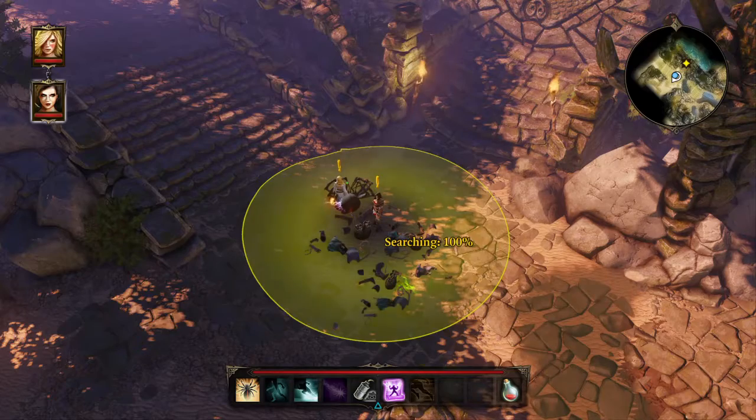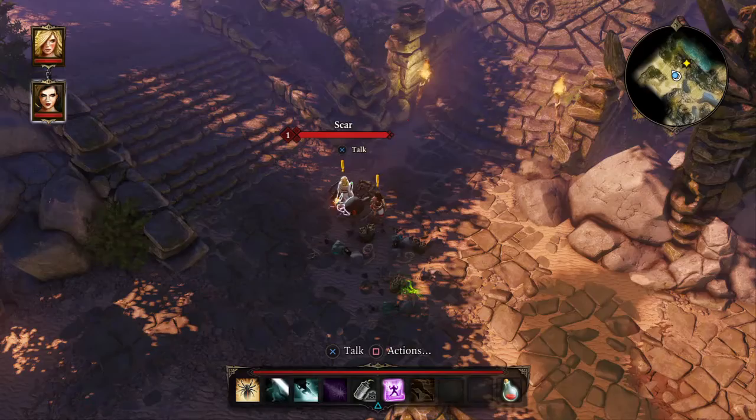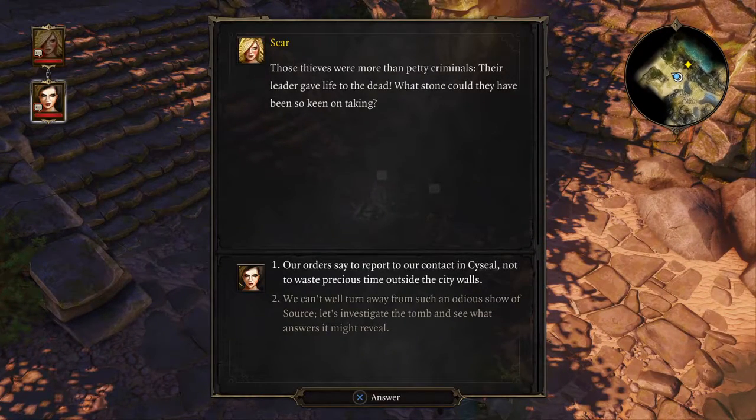After every battle, press and hold X for an automatic search so we don't miss anything. 'Those thieves were more than petty criminals — their leader gave life to the dead. What stone could they have been so keen on taking?' We have two choices: 'Our orders say to report to our contact in Cecill, not waste precious time outside the city walls,' or we can turn away from this odious show of Source. We are Source Hunters, so let's investigate — as hunters we need to.